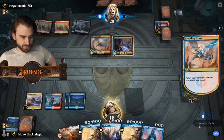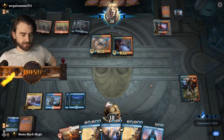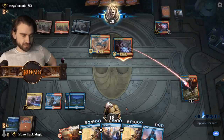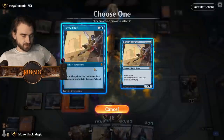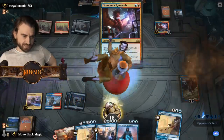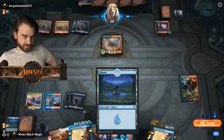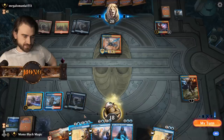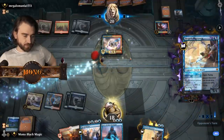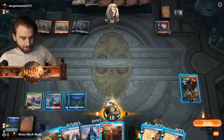Okay, first card, and then Mancer. Mr. Mancer. Bounce it. We need to bounce this one. Do I bounce Mr. Cracklers? Yeah, I think I bounce Mr. Cracklers — even though he will draw a card — because we have so much bounce. Might as well.